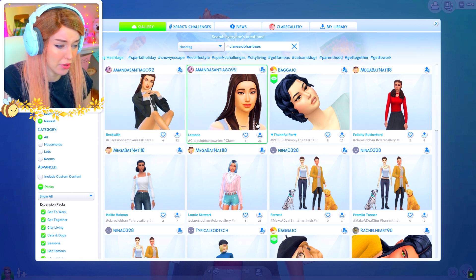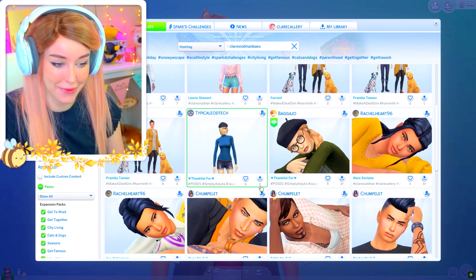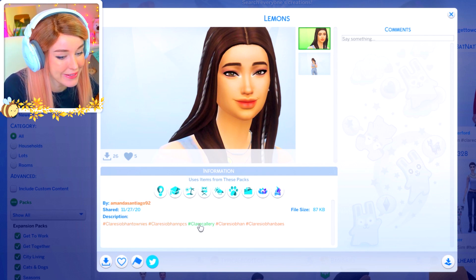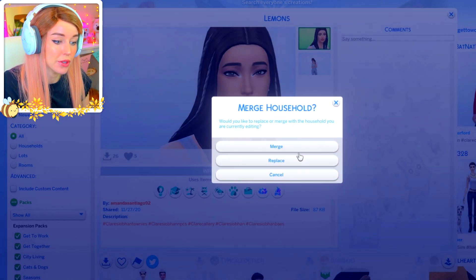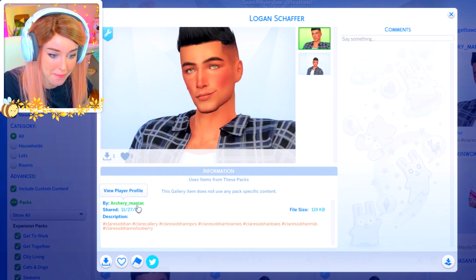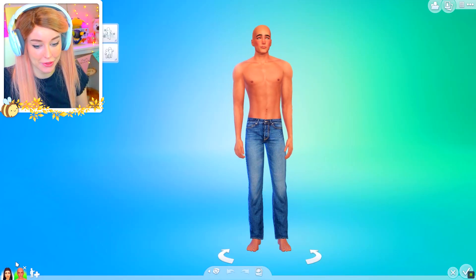You guys have uploaded some beautiful sims here. I'm also going to randomize all of their features, so I don't know quite how much the help will be in the long run. This is a cute sim by Amanda Santiago — they've used the Claire Siobhan hashtags and there's something called Lemons, which I thought was kind of cute. We'll go ahead and pop her in. And then I also need a father for this baby — this is Logan Schaffner by Archery Manic. They've used their Claire Siobhan hashtags as well, so we're gonna make a little babbleroo out of these guys. He did have CC on — it's fine, it's all gone.